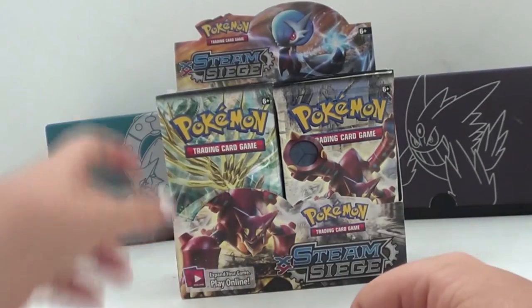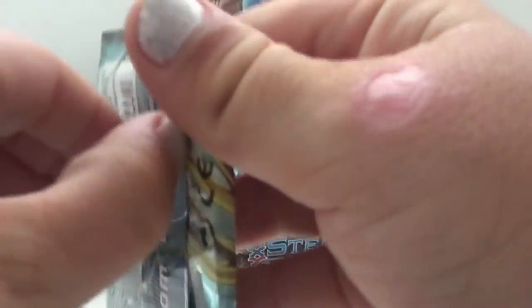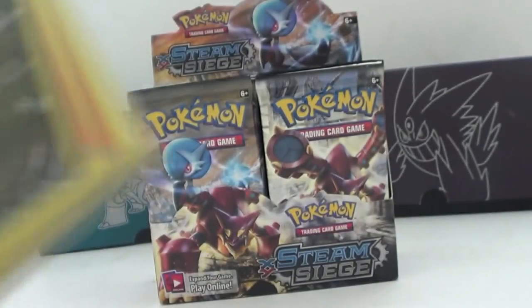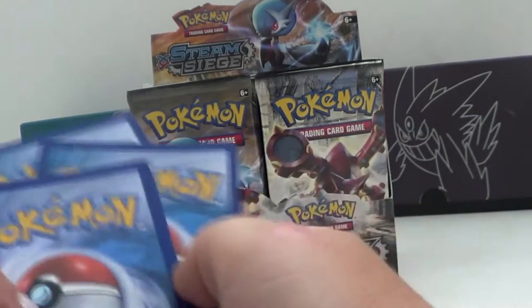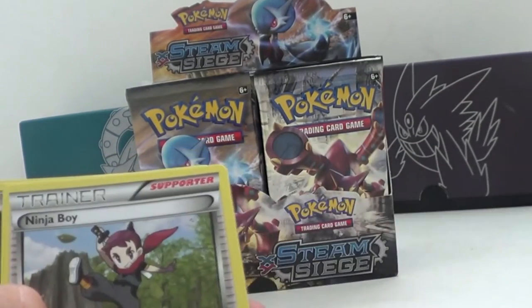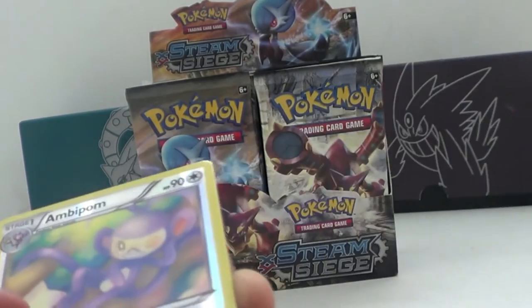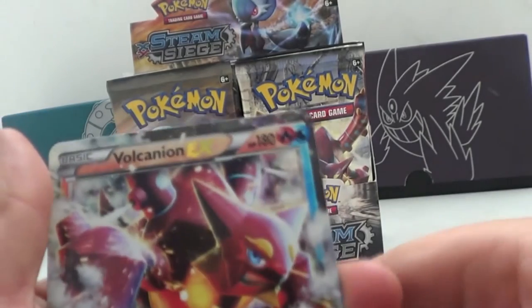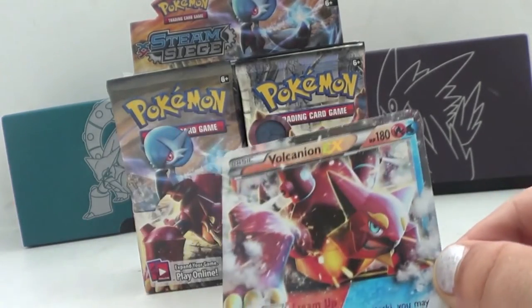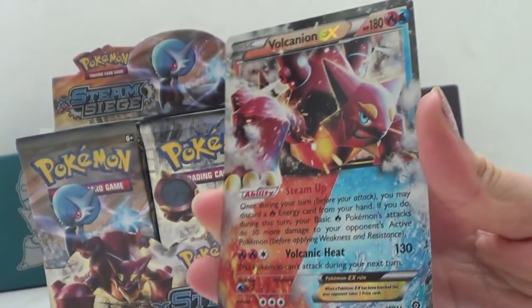Let's go do our fifth pack. Card trick — we have Poké Puff, Drifblim, Ninja Boy, Tyrunt, Chimchar, Rufflet, Shellos, Quilladin, Ambipom. Oh! And a dual Volcanion EX! That's a nice pack. Nice.